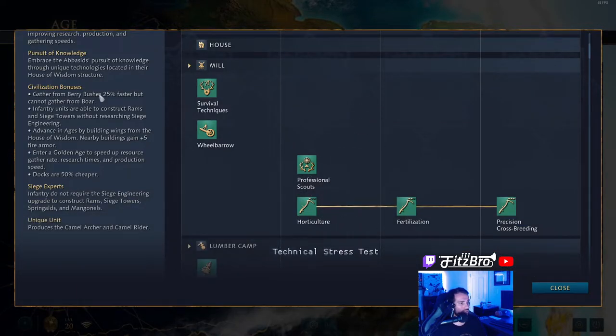Civilization bonuses: gather from berry bushes 25% faster, but cannot gather from the boar. So you can get more food from berries, but boars are not going to be an option. Infantry units are able to construct rams and siege towers without researching the siege engineering upgrade. That's a unique thing — it can help you make an early rush if you want. You don't have to get this tech at the armory; infantry can construct rams right out of the gate.